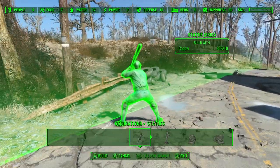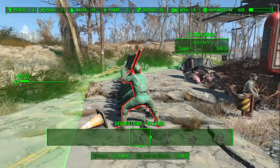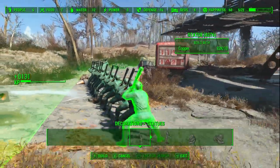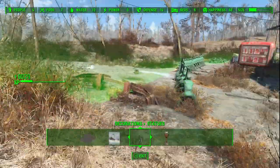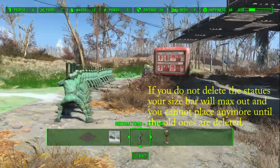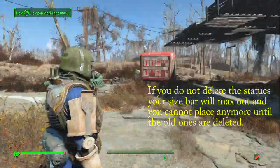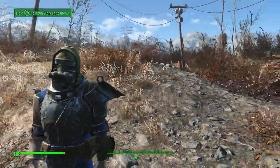With the statue, you can see I have 83,000 copper. Just press A as fast as you can — as you can tell, it gives you about 28 to 38 XP per statue. Then go back and scrap them all, and that's how you get free levels. That is the glitch — I hope you enjoyed!